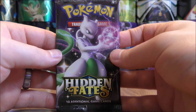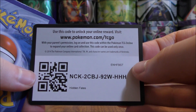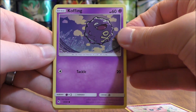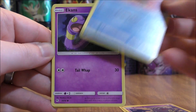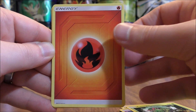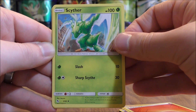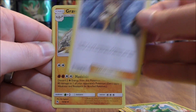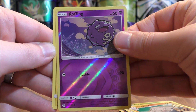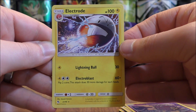Shiny Mewtwo pack now. Jigglypuff to start this one: Koffing, Staryu, Ekans, Caterpie, Fire-type Energy, Scyther, Brock's Grit, Graveler. Reverse Holo of a Koffing — a Common. And the final card is an Electrode.